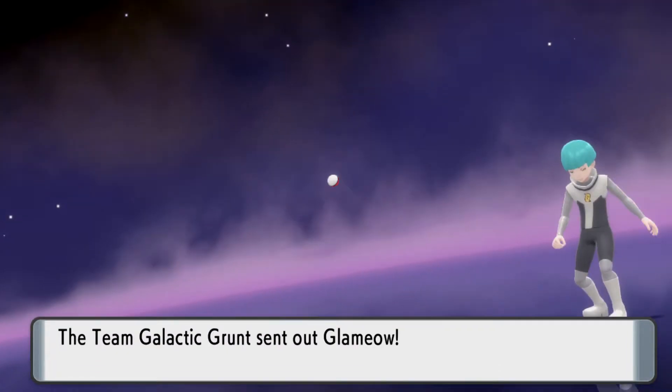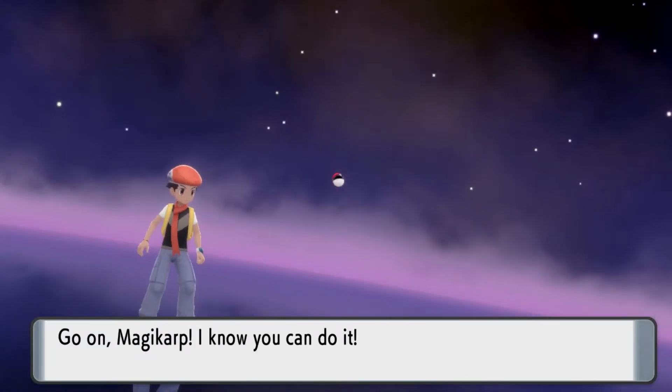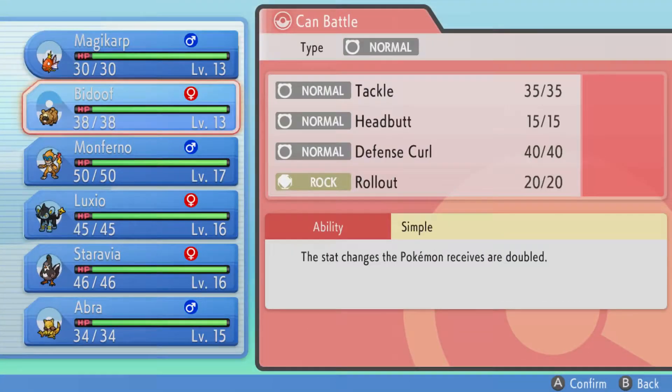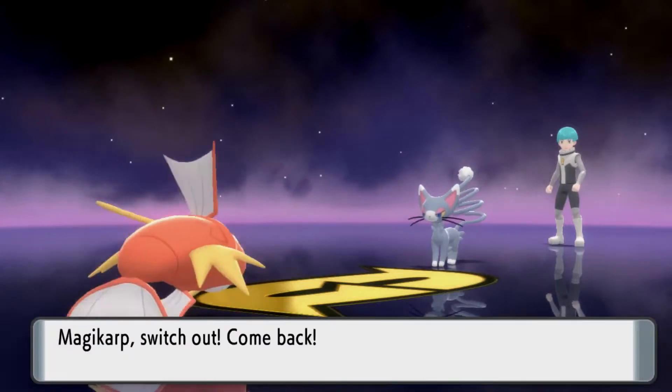Brilliant Diamond and Shining Pearl take a no-frills approach, not adding many recent features such as Mega Evolution or Dynamaxing. The battle system is faithful to the original, though it's nice that they've added a feature that tells you how effective your Pokemon's moves will be against an opponent if you've faced that Pokemon before.